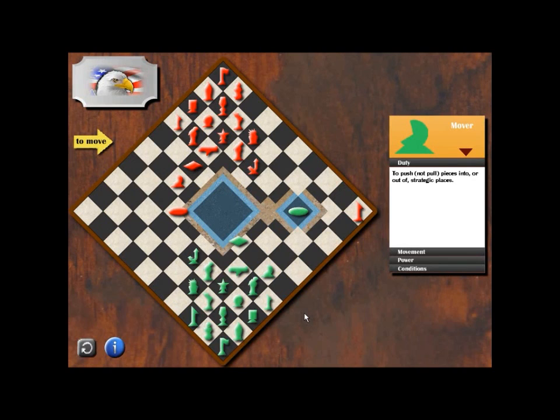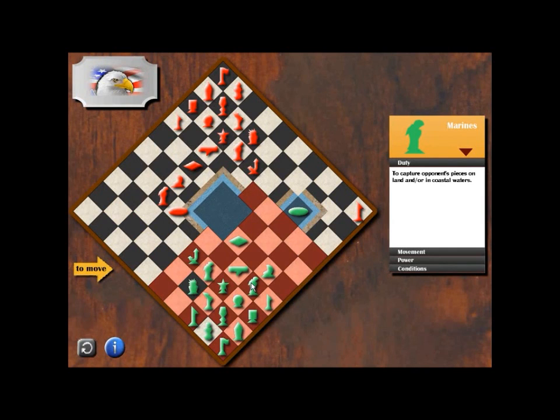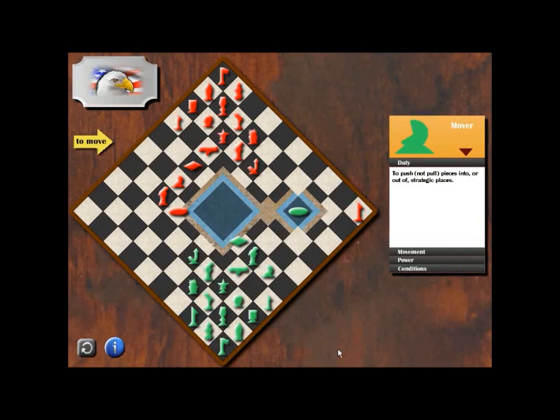We will take back our mover to push our aircraft carrier later. Let's move our marine to give way to our mover so that we can push the aircraft carrier — we will land our aircraft carrier there. Now we are at the back of the aircraft carrier, ready to push it.